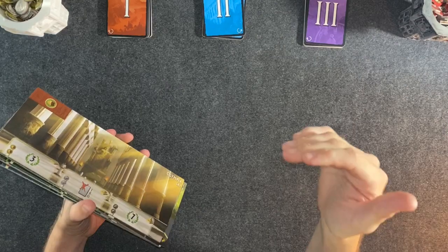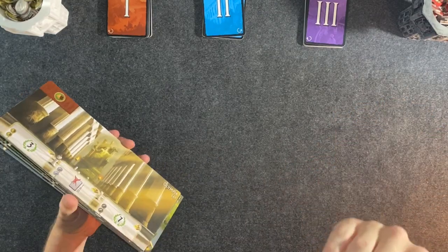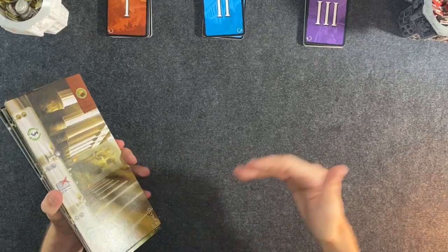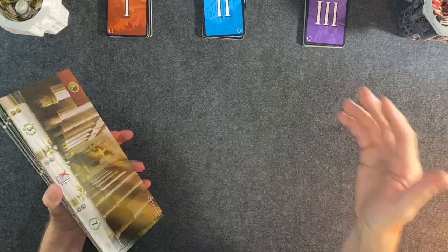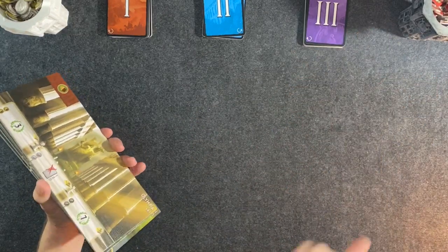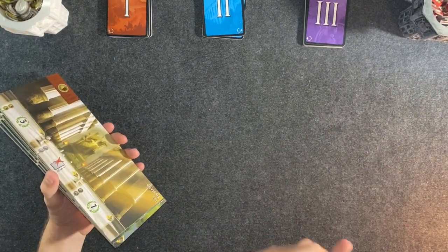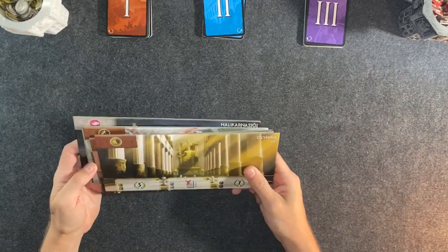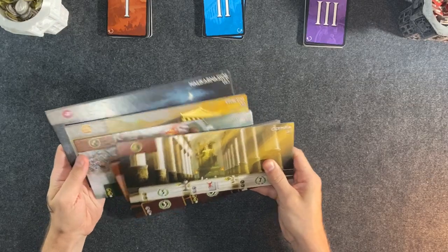In the solo game, we play one civilization and we play a civilization either side of us — so two AI players. The way that they take their turns is designated by a kind of flow chart, which is pretty simple to follow — it's like a priority list. I'll post the link to the rules on BGG in the description, but just for now, while I'm taking a turn, I'll go through each of them so you can see how the decisions are made for the AI players.